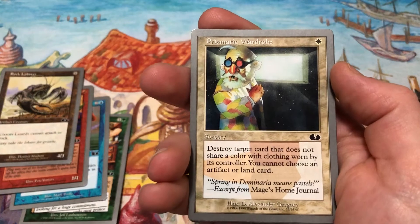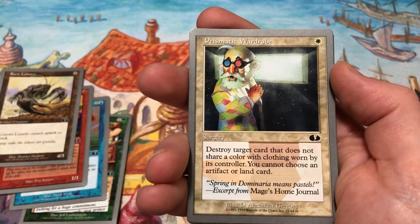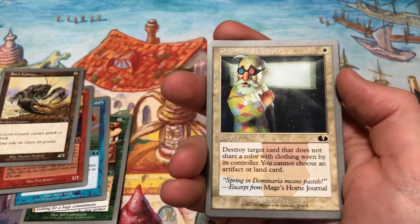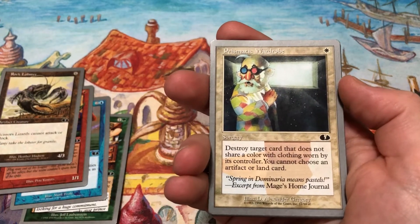Prismatic Wardrobe: one white — destroy target card that does not share a color with clothing worn by its controller. You cannot choose an artifact or a land card. Oh, here comes Cohen, everyone's favorite little two-year-old! What's up buddy?